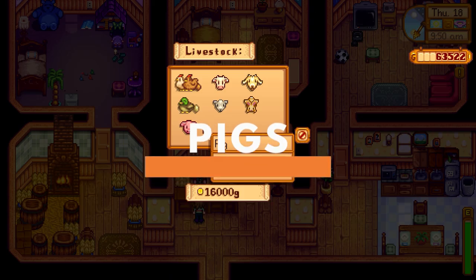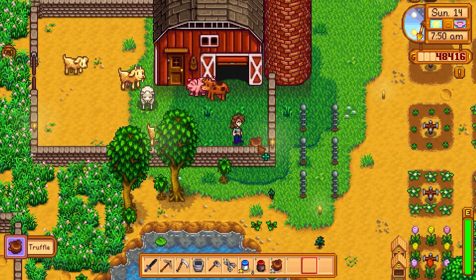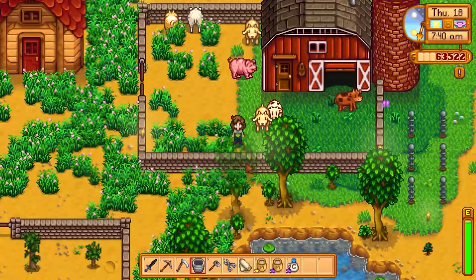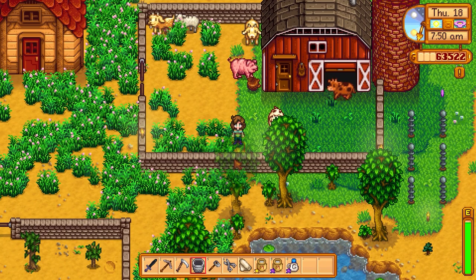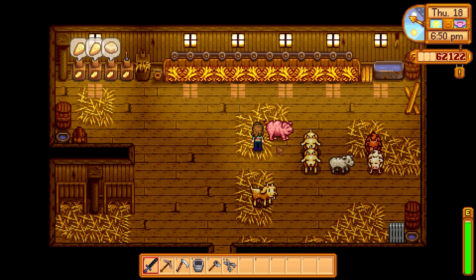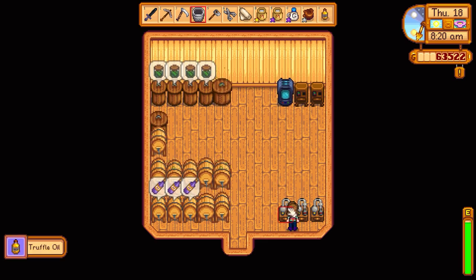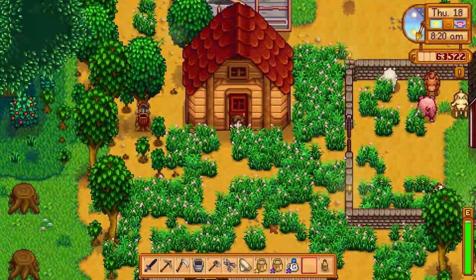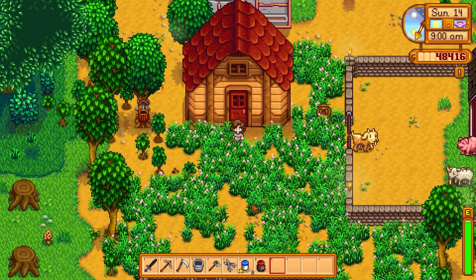Building a deluxe barn also unlocks the purchase of pigs. A pig will cost 16,000 gold from Marnie's shop. But unlike cows, goats, or sheep, you won't need any extra tools to reap their benefits, because what pigs give you are truffles. Pigs will snuff out one truffle every day so long as they've been fed or outside the barn and there are spaces available to find a truffle — i.e., no areas covered by paths or grass. You won't find any truffles if they're inside the barn. A normal quality truffle goes for 625 gold. But the real cash cow here — pun intended — is truffle oil, which can be made by placing truffles into an oil maker. All truffle oil sells for 1,065 gold. But if you get your hands on an iridium quality truffle, don't bother making that into oil, as the selling price is already 1,250 gold.